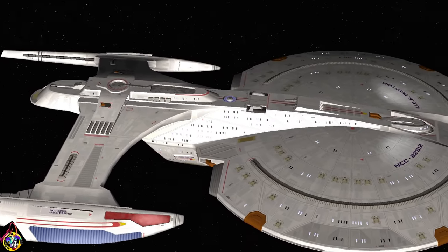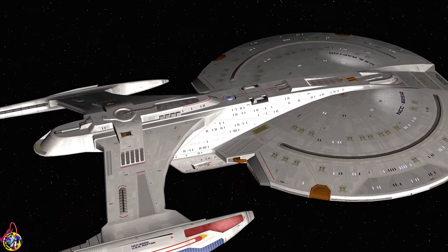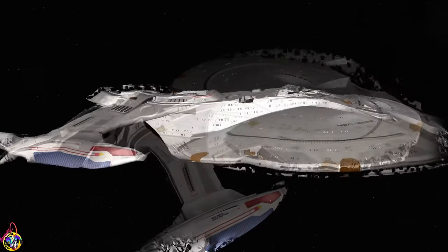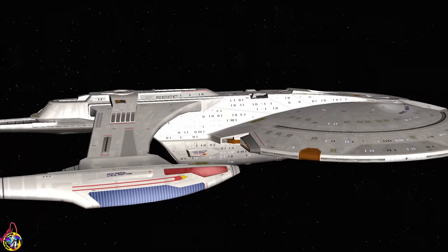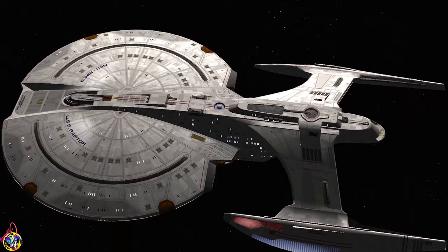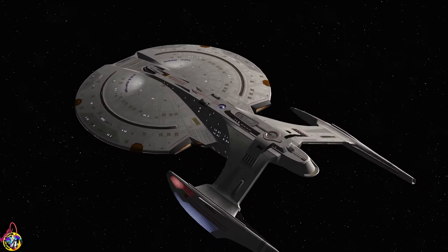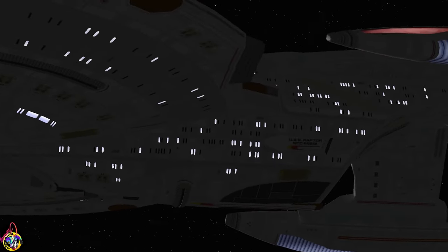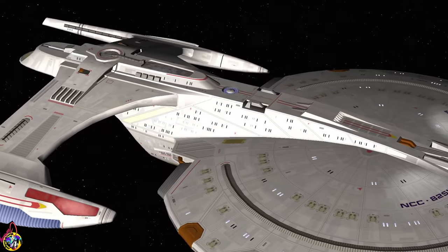Hey guys, Retro Badger here. In this video we're going to put DJ Curtis's Raptor class against three Klingon Vulture classes. I like the look of this ship — it kind of reminds me of a bigger, newer version of the Akira class. DJ Curtis created a lot of ships for Starship Bridge Commander and they're among some of the best that were ever modded for the game. His most famous one is probably the Eclipse class, the Enterprise G. So let's see what the Raptor can do.